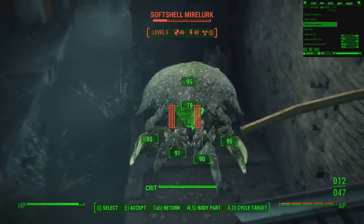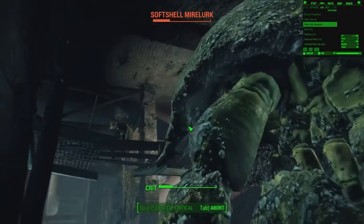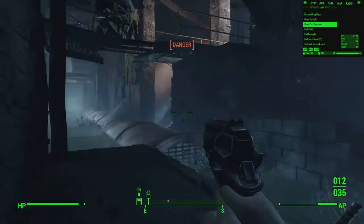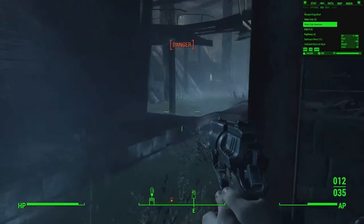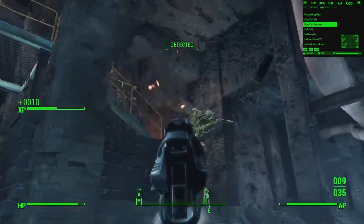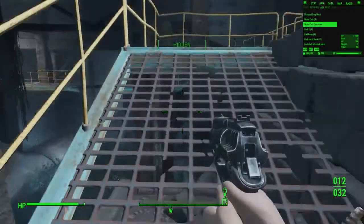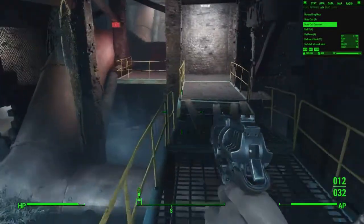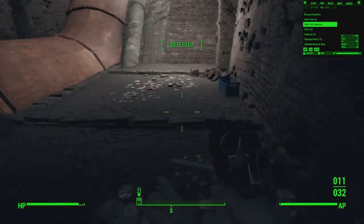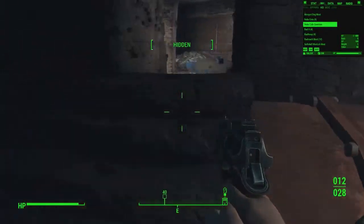I don't like the look of you, so I'm going to shoot you in the face. Critical strike your face. Come back here, don't run away. Oh there's another one - don't attack my dog. Well, I killed it. Mire Lurks are not that hard to kill - that's a good thing to know. Apparently there were rad roaches in here as well. Thankfully rad roaches are really easy to kill - they do not have many hit points.